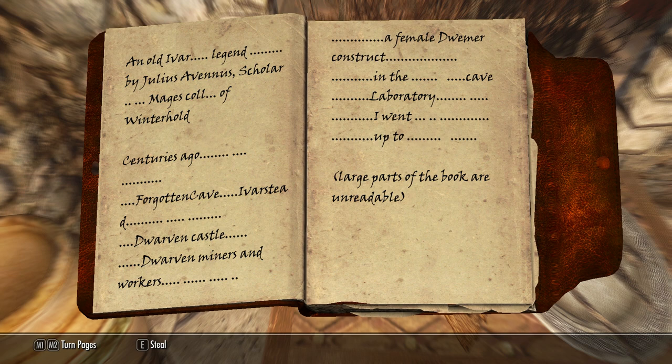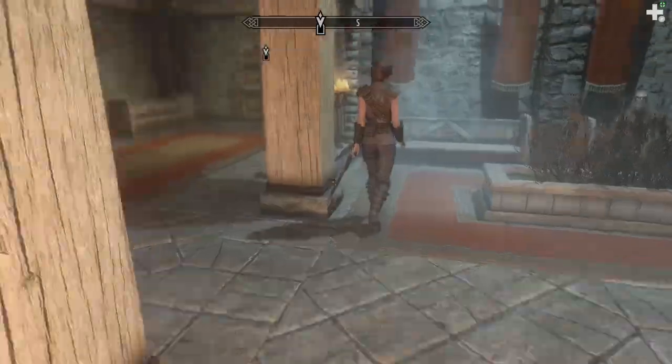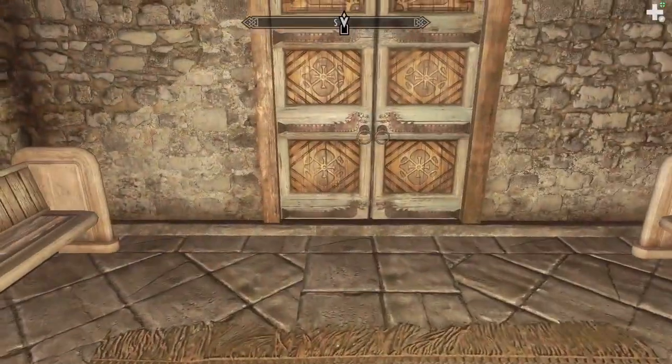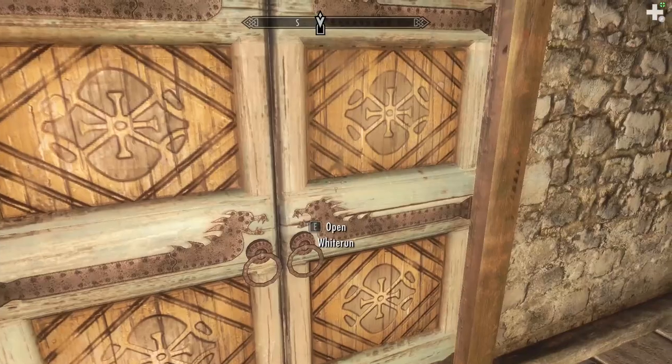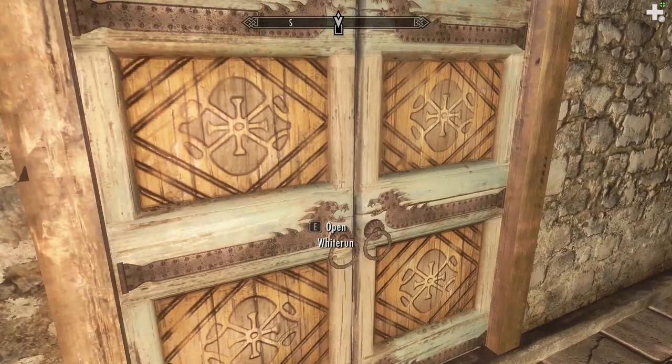Miners and workers, a female Dwemer construct in the cave laboratory. Large parts of the book are unreadable. It's weird that someone would write that in a book — and that's also a joke, because I realized that's just what the book says, or that's your understanding of the book, your thought process when you're reading it.